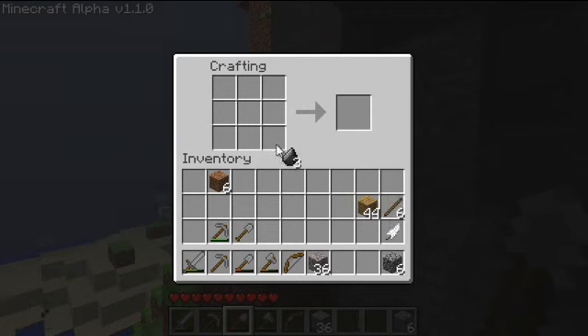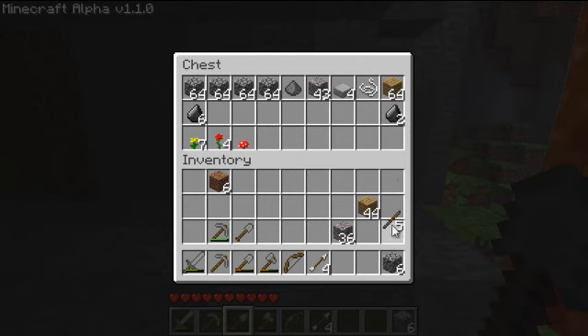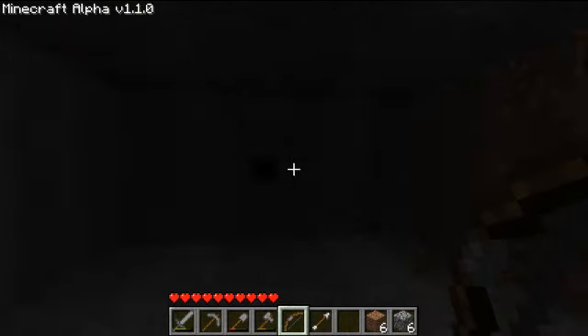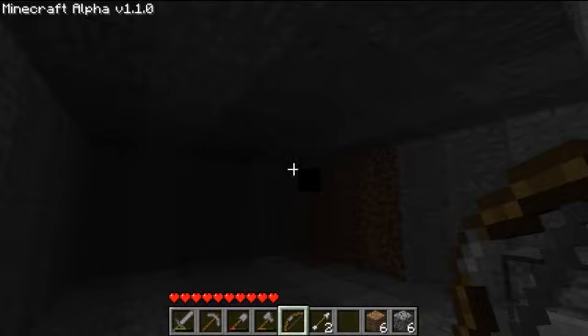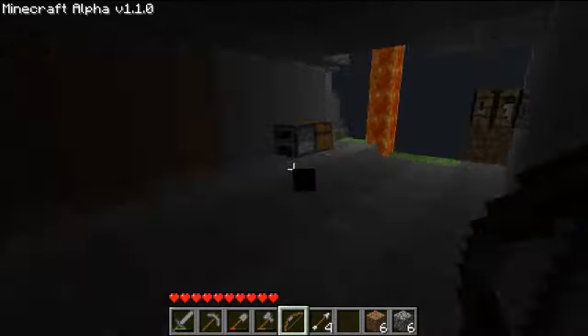Now to make arrows, you just do that - arrowhead, wood, feather. And since I only had one feather, I only get four arrows. I will put the flint here. Now, you right-click with your bow out and you can shoot arrows. Of course, you can collect them back if you don't hit anything. Don't shoot in the lava though. Target practice - top left square. Bang. Top right square. That's really good.